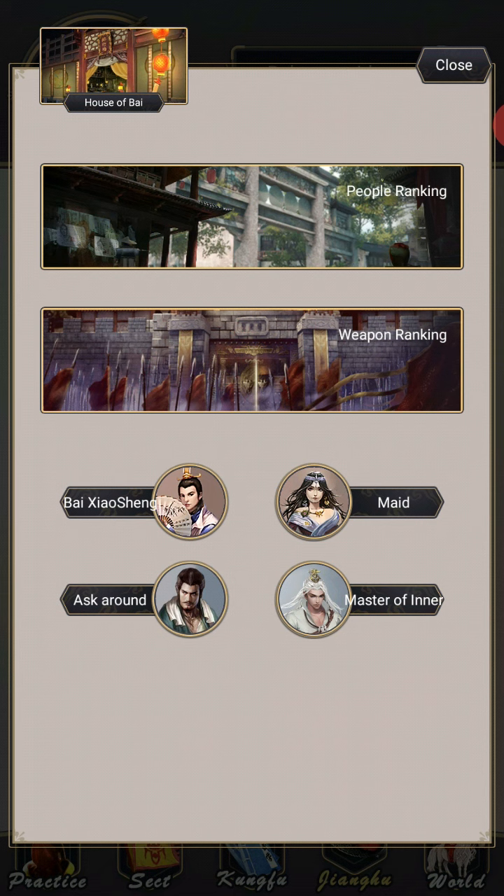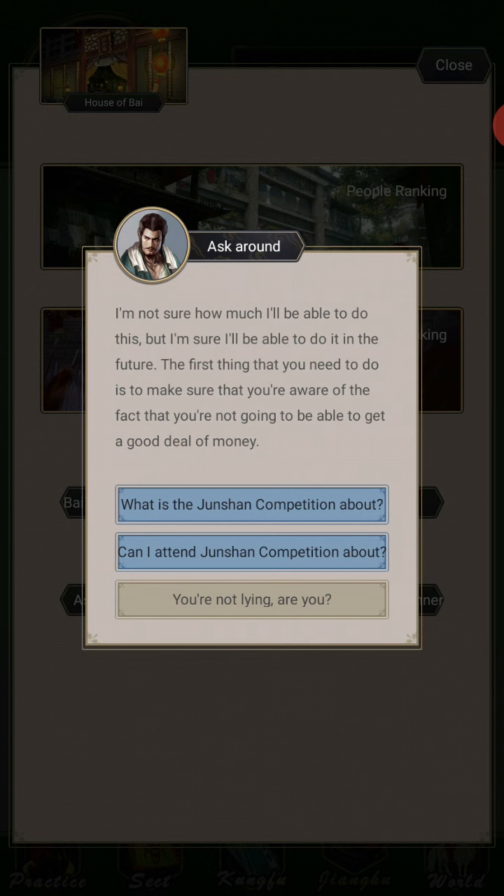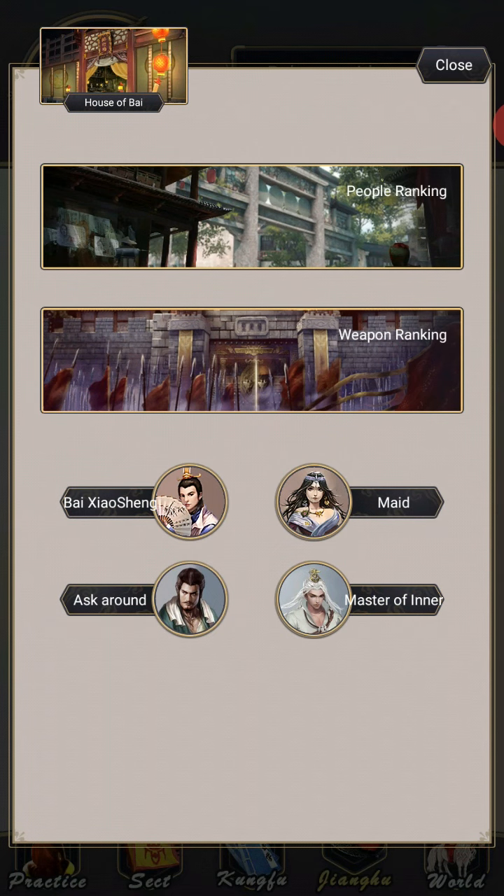House of Bi is basically just ranking — the people ranking, the weapon ranking, whatever. On the Ask Around thing, you can go into this Junshan competition, but you have to do it during a specific time window. A notification will come up and say the competition is being held, and then you have to go find it in the world, which is interesting. But I can't participate without an invitation because I'm not good enough unfortunately.